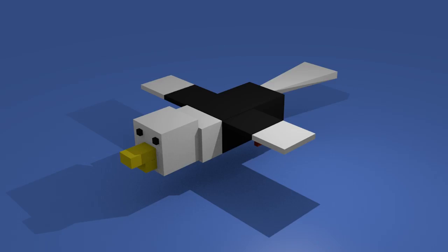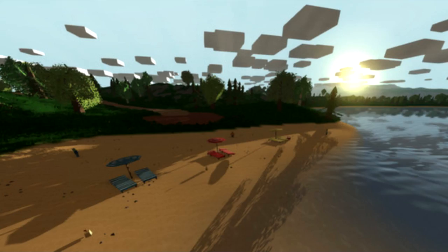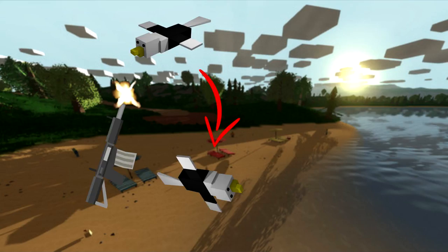This concept was made by Professor on the Steam community — it's a seagull, and it brings up a whole discussion about animals in Unturned. There aren't many animals or PvE content. This bird concept would be great because you hear birds chirping with ambience on, but there are no birds in the sky.